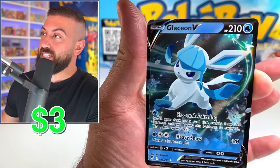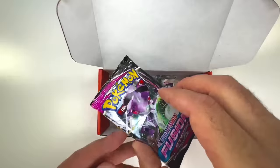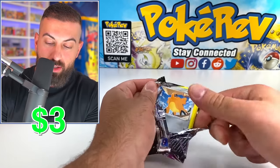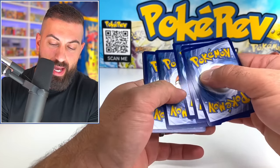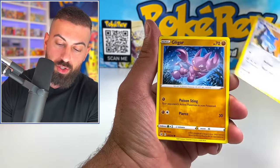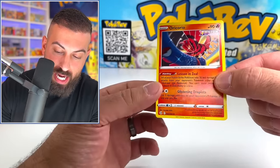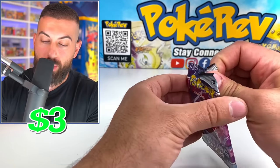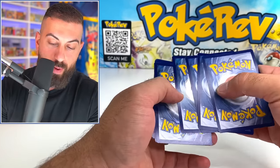That's actually not too bad — I usually don't get too excited about regular V's, but a Glaceon evolution is always nice. Next up is a Fusion Strike booster pack. Sword and Shield era — we should have three booster packs inside. We got Judge, Excadrill, Gliger, Slugma, Skiddy, and a non-holo. Next up we got a Chilling Reign booster pack. Total value so far is about $11.